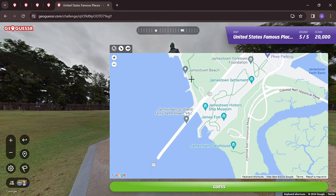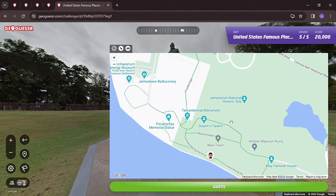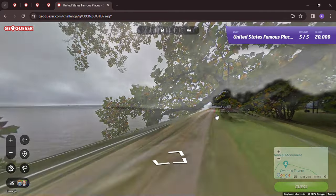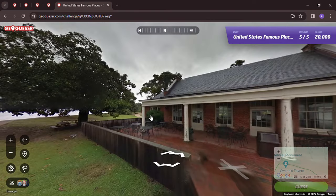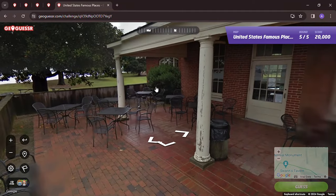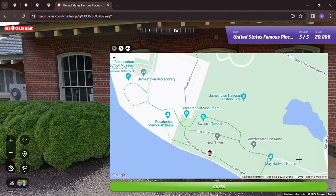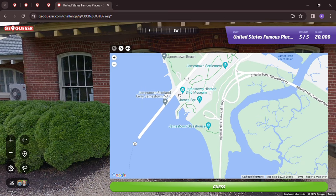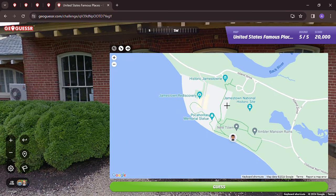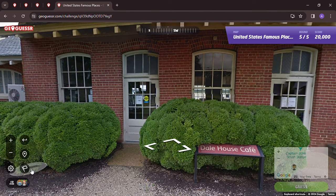I think that's the location. Let's see what we find going this way. Look at that — Jamestown Settlement. You can get a Pepsi; Pepsi seems to be big in that part of the country from what I recall. There's the Dale House. There we are — Captain John Smith. Just didn't zoom in far enough.